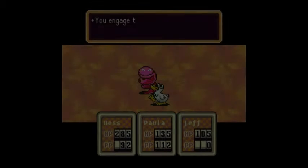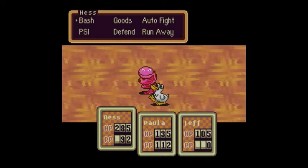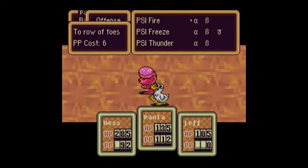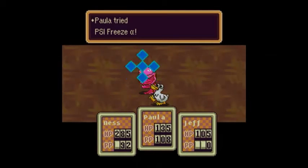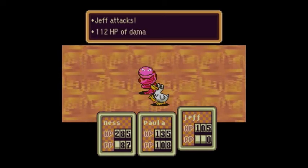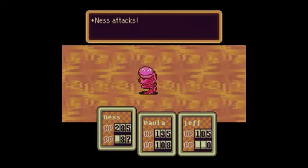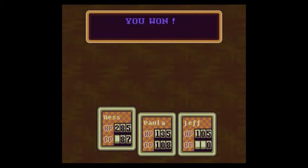Mad Duck! The Mad Duck is an enemy that we've seen before, and you may recall that in that episode I said you're going to want to watch out for the Mad Duck later in the game. This is that point. The thing about the Mad Duck is that it can take away your power points. When we first fought it, we only had Jeff, and he's the only party member who cannot use power points at all.